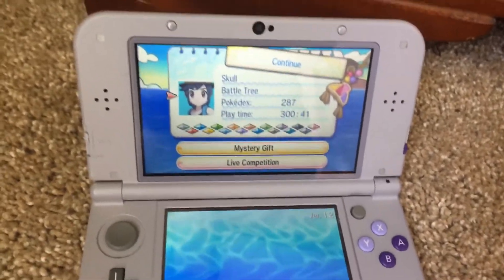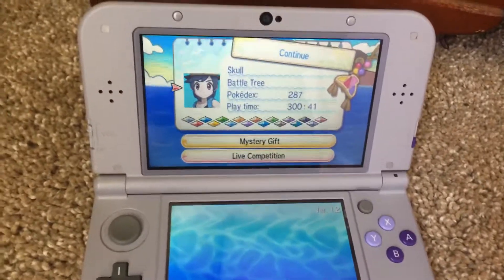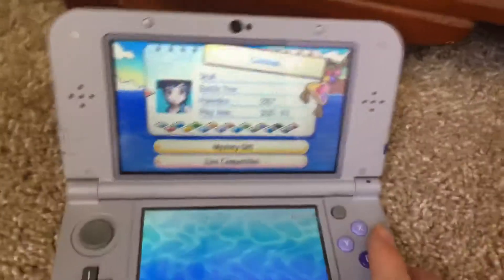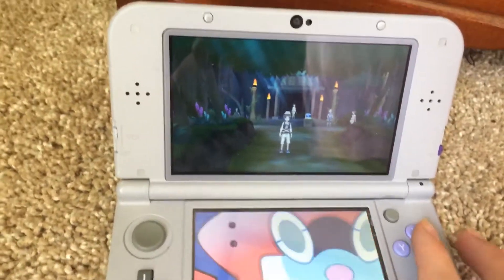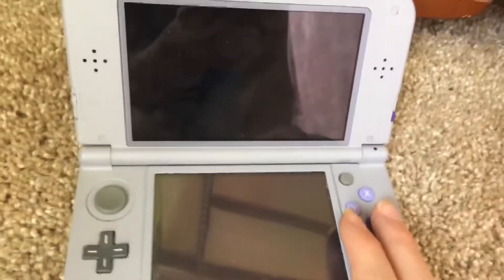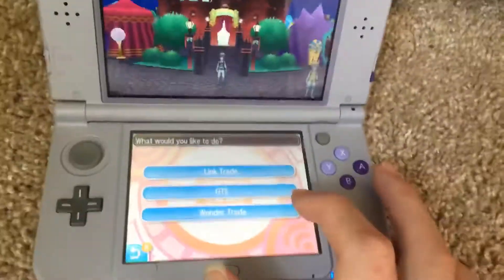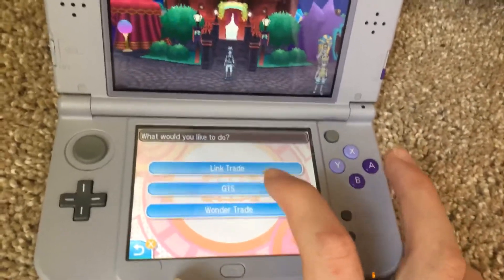In this video, I will show you how to use the GTS in Pokémon Ultra Sun and Moon and Sun and Moon. First, get into the game. Press X — you'll see Festa Plaza. Go to Trade, then Wonder Trade — that'll be shown maybe later in a different video. Then go to GTS.